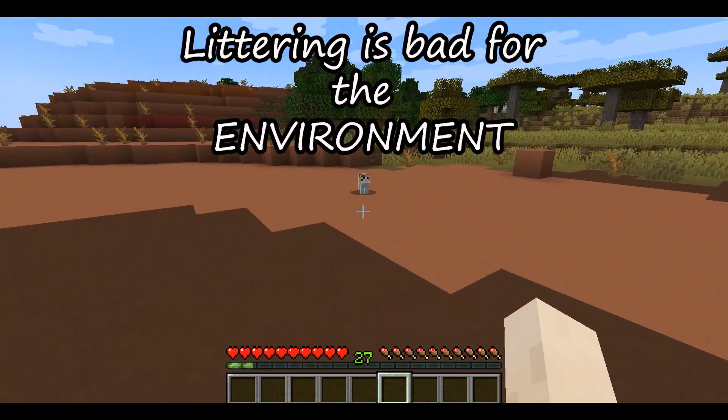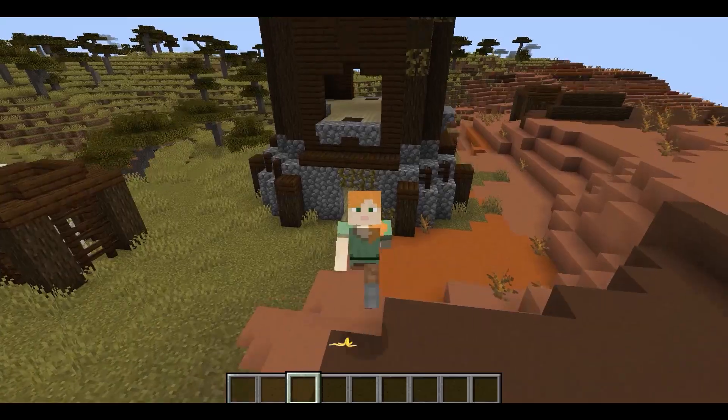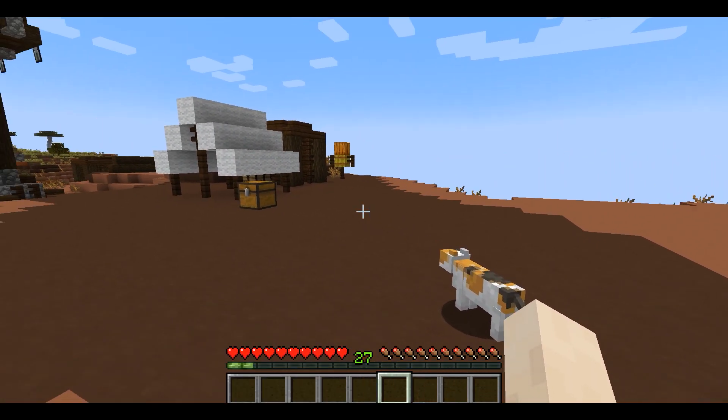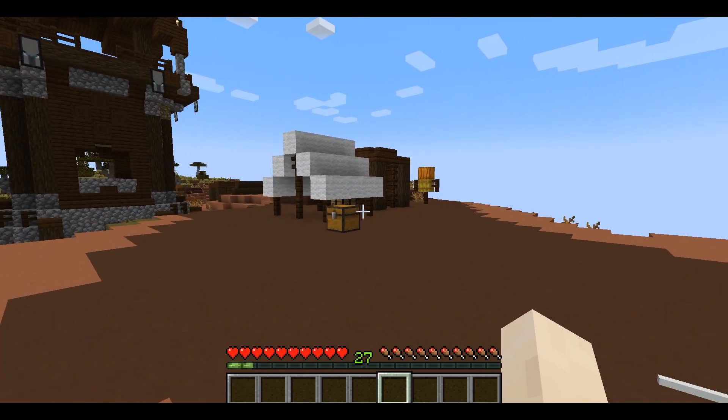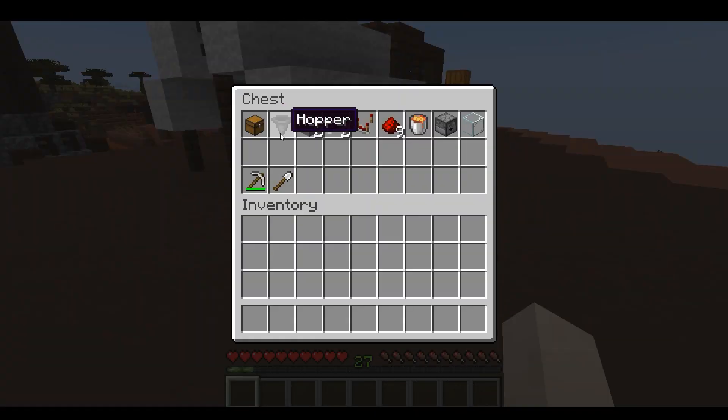Littering is very bad for the environment — what if a banana peel is like that? Let's see today how to make a trash can. I want chest, hopper, stone blocks, and redstone comparator.